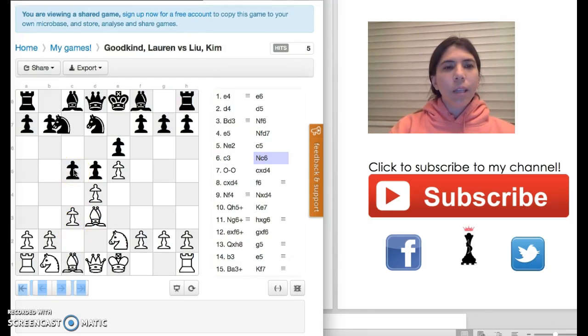My opponent decides to put more pressure on this pawn by moving the knight to C6. I wanted to get the king out of the center, so I decided to castle.